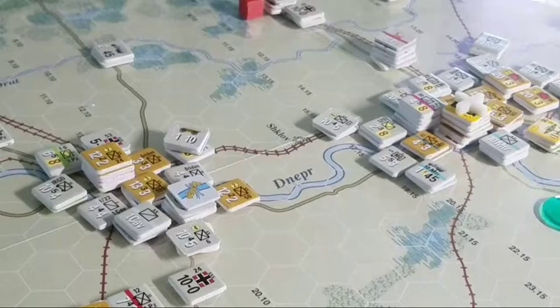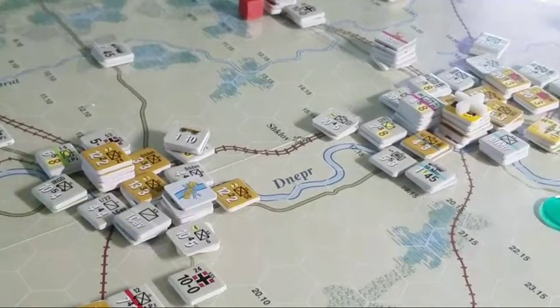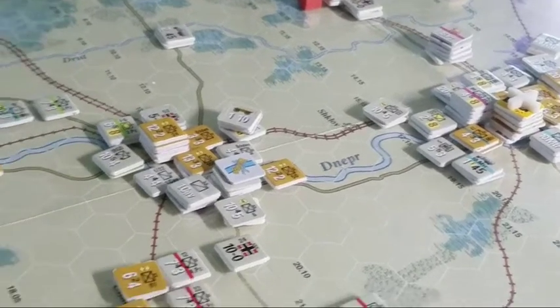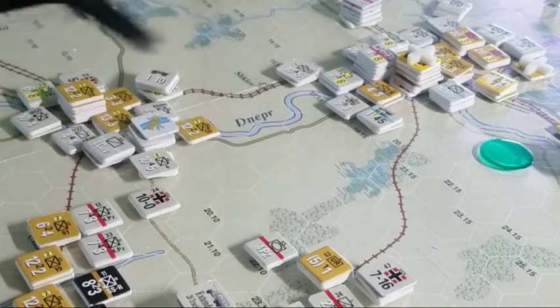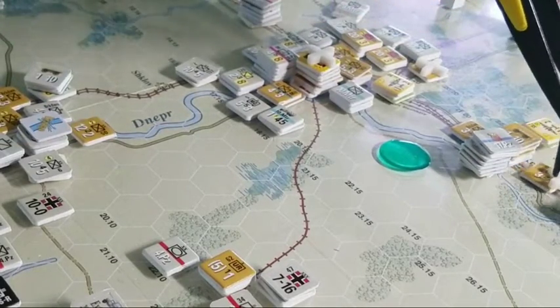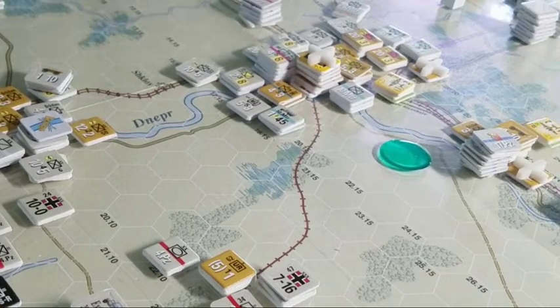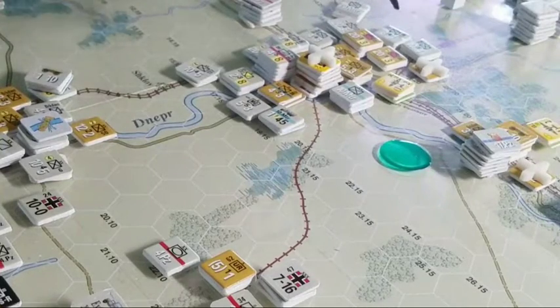We got this bridge set up, got four divisions across, and then you've got to protect that area and allow us to bring in some supply. I've got 17th Panzer all the way up here — they're going to try to attack across the river at half strength. Couldn't get a DG on these guys even if they were given 14 re-rolls. I even re-rolled once and still rolled a two. So they're just going for it — if we can cut this rail line here, all these units will be out of supply.